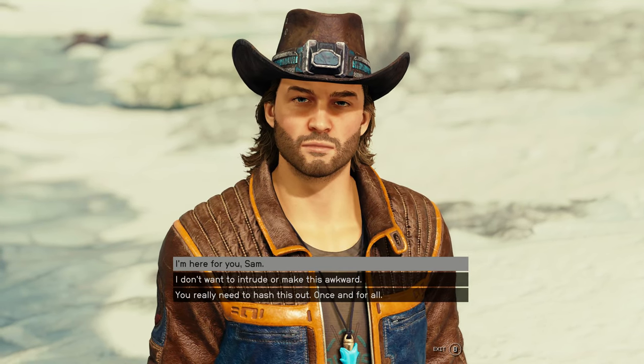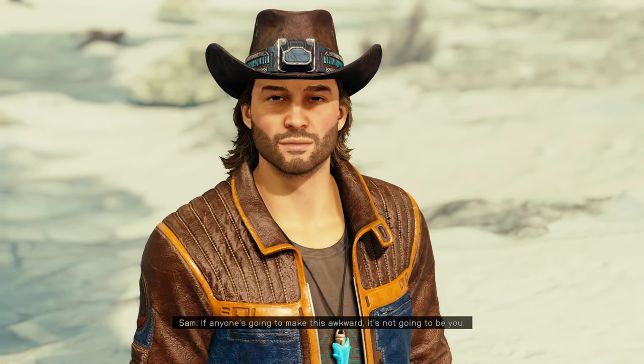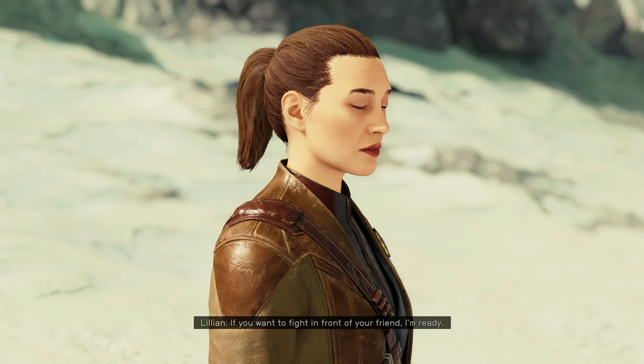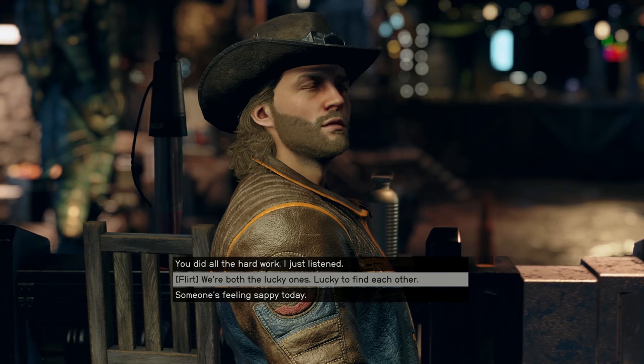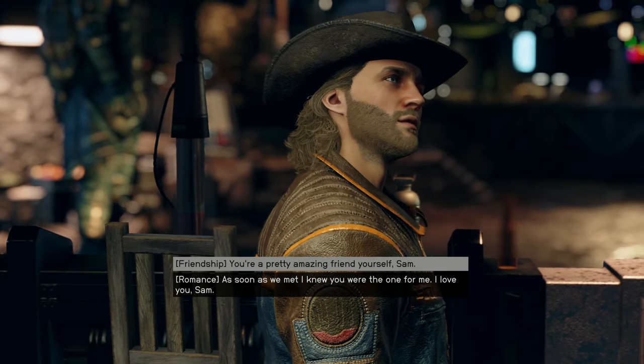With you right in the middle of it — not awkward at all. Once that's complete, Sam will invite you to a place in Akilah City to have a heart-to-heart conversation. This is your opportunity to make it clear to Sam that you want to be in a romantic relationship or simply pursue a friendship.